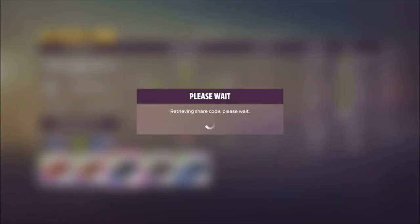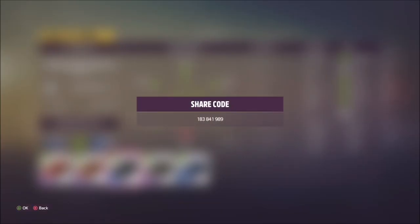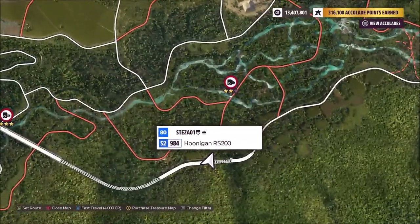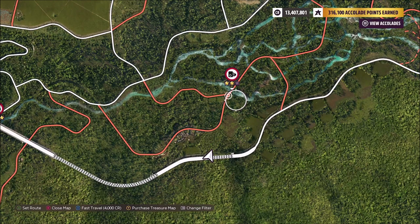I use the Hoonigan RS200 for this challenge — the share code is on your screen if you want to use this one. It took me quite a few attempts and a few cars, but I finally managed to get there using a bit of outside-the-box thinking. Instead of sticking to the main road heading up to the speed trap, I actually came off it.